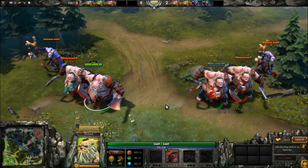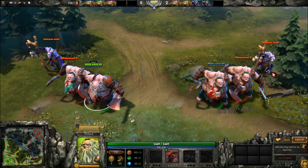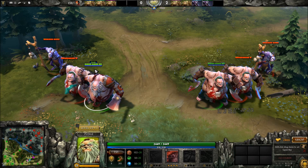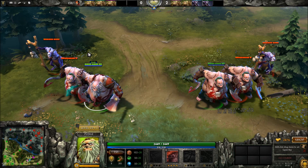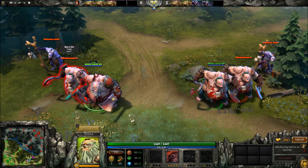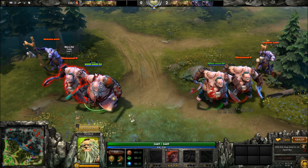Basically I've got three different heroes here with toggle abilities — two heroes with toggle abilities — and a second set of Pudges to show you how much the rot does to enemies and how much it does to yourself. Then I've got these guys to show you how much they can heal with a macro key.